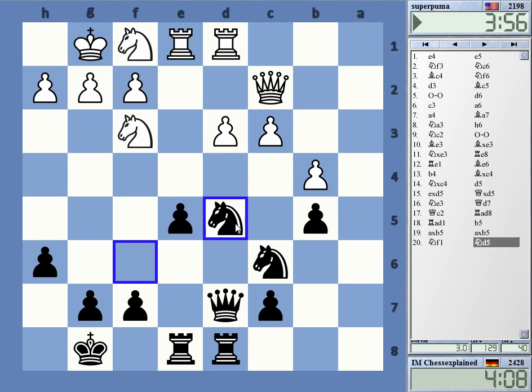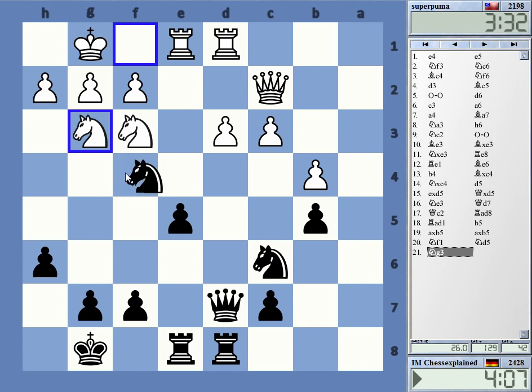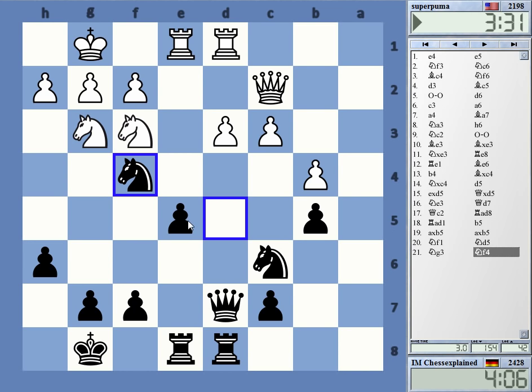Maybe try to put the knight over to f4. Maybe d4 now for white. The Italian game is really quite unexciting — I get that rather often. I even got it quite often in my tournament games, even before it became somewhat fashionable at the top level.